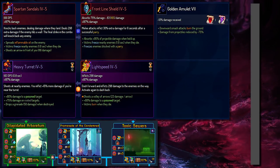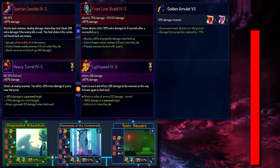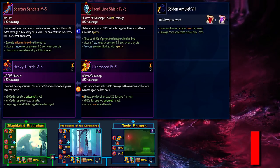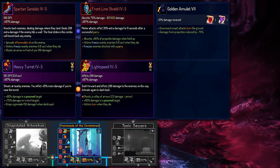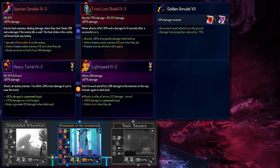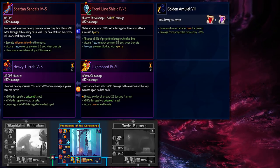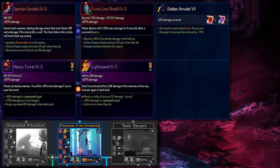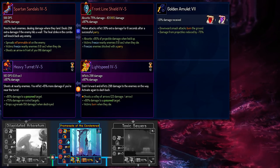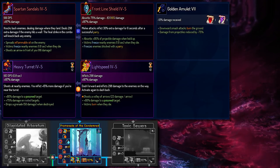For the last early game quiz, I have a Brutality build with the Spartan Sandals and Frontline Shield. I would personally have gone to the Promenade. Both Heavy Turret and Lightspeed don't really give you enough crowd control, and they don't deal enough burst damage. With Spartan Sandals, if you go to the Arboretum there's a lot of open space and you can't really take advantage of the crit condition, which requires the target to land against a wall. So because this build still lacks identity, Promenade is the best choice here.